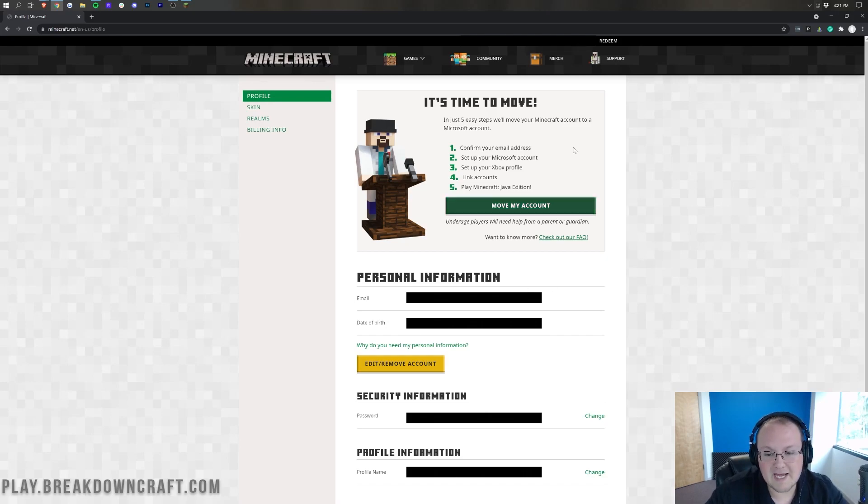The only thing you need on this page is right up here at the top. It says 'It's time to move.' In just five steps, we'll move your Minecraft account to a Microsoft account: confirm your email address, set up a Microsoft account, set up your Xbox profile, link account, and play Minecraft Java Edition. It does note that if you're underage, you will need help from a parent or guardian.